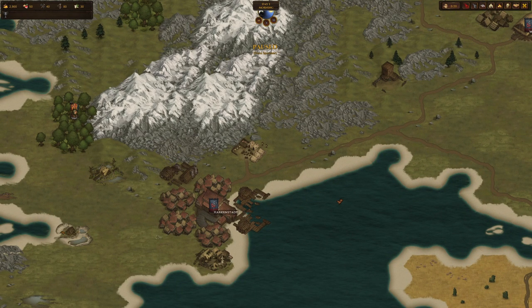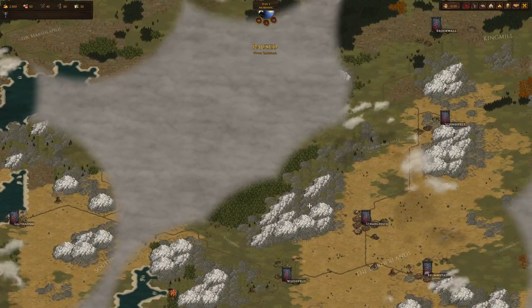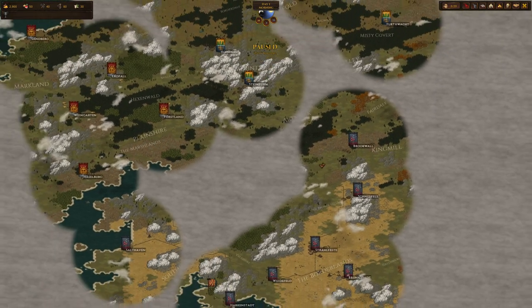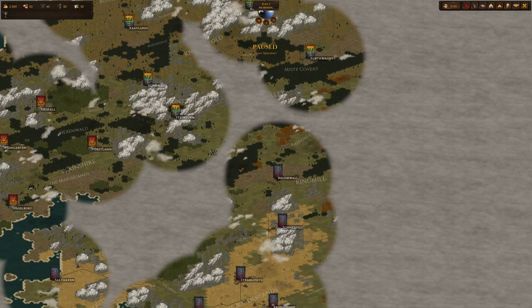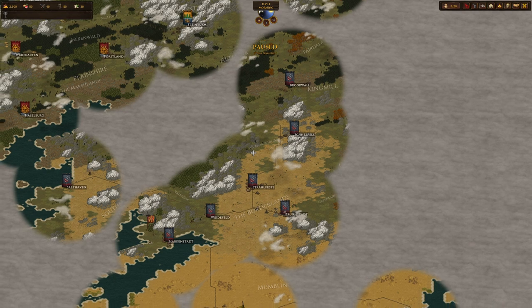The size of settlements, the goods they produce, the hidden locations throughout the map — everything will be randomized. So when you start a new campaign and really like the map you're playing, you can copy the map seed and then start the game on that very same map.